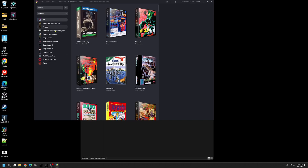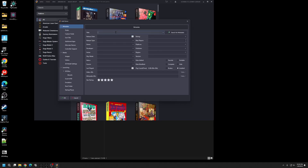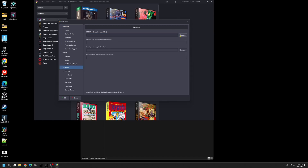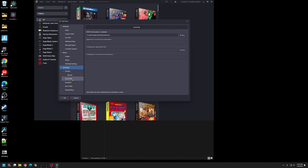We don't have a Fightcade game entry yet, so go to Tools, Import, and come down to Manually Add Game. Name it Fightcade, set the platform to Fightcade, then go down to Launching and select the Fightcade 2 executable. Come down to Emulation and uncheck that, then hit OK.